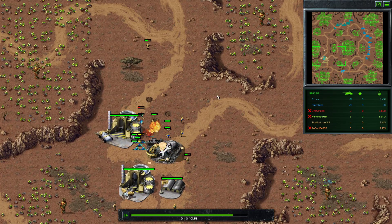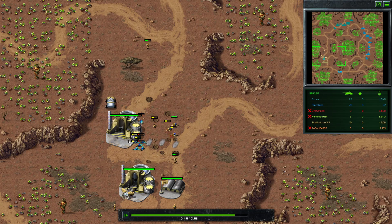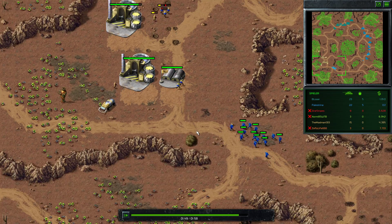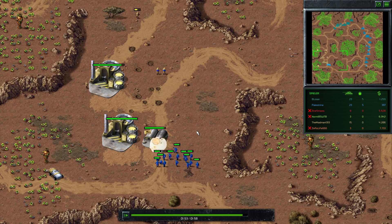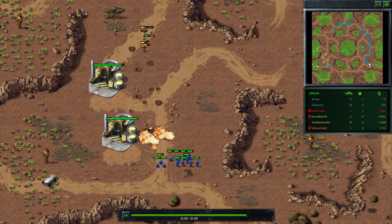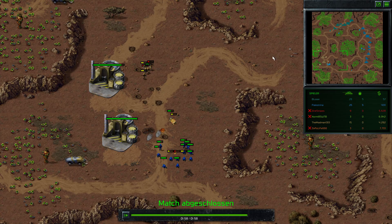At this point I forgot to build more units. I destroyed the MCV and did some damage, but on the other side Palestrina already got more kills. As you can see on the map he had a lot better economy and base building done. That's how you do a speedrun on a 2 vs 2 map — it was just crazy, and that's the reason I did this cast in the first place.